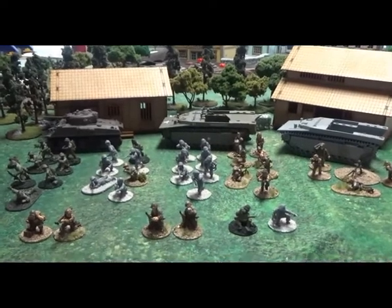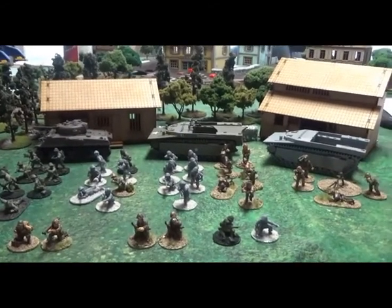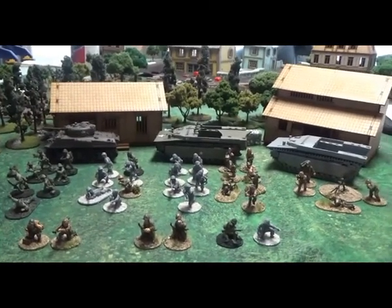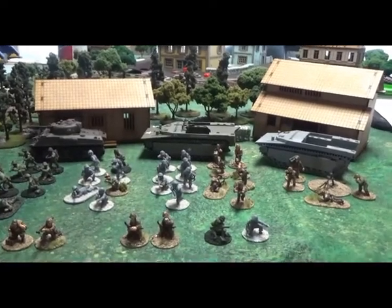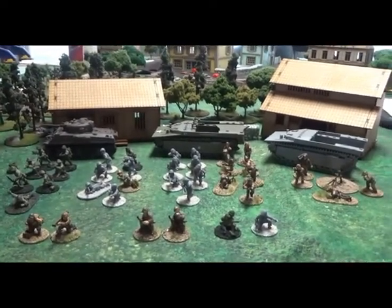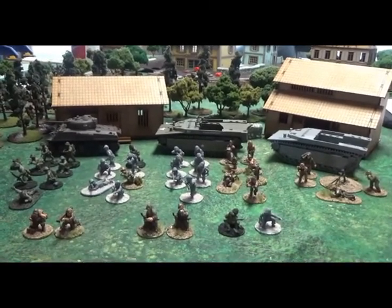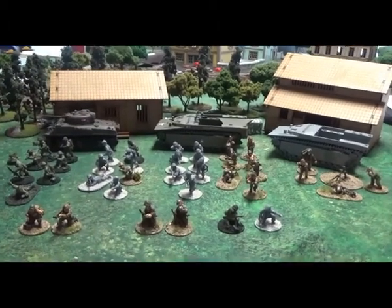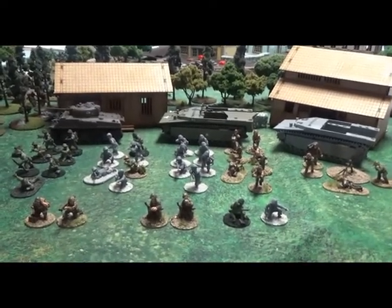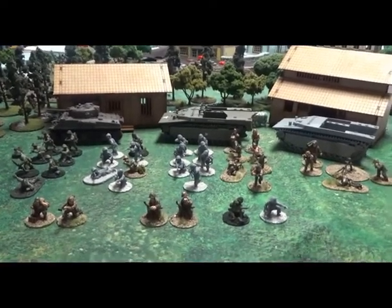So that is that list. It is still 11 order dice and 992 points. There may be adjustments as we start playing. As you can see, list one and two infantry-wise there's not huge changes — just taking out a total of five guys. I didn't want to have huge differences infantry-wise, because infantry takes a lot longer to paint. So a lot of it's gonna be swapping vehicles out. That's it for the second list, which is early war as well — the first two are early war.